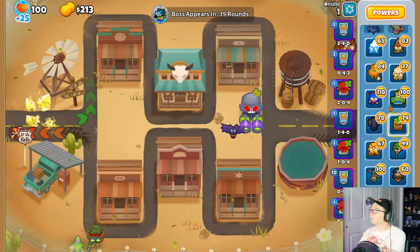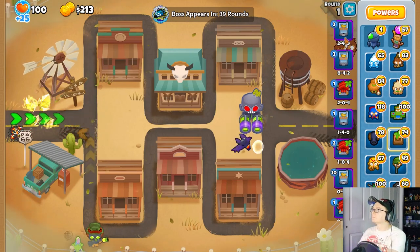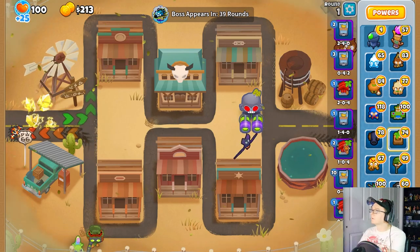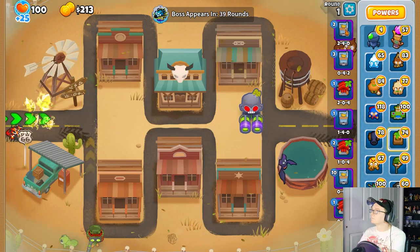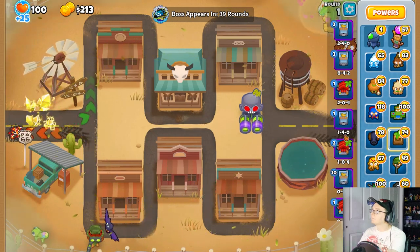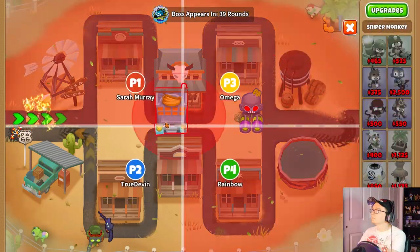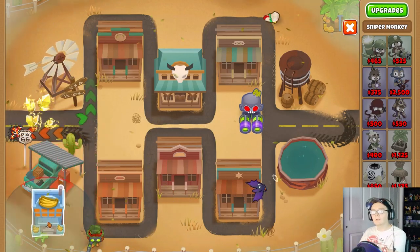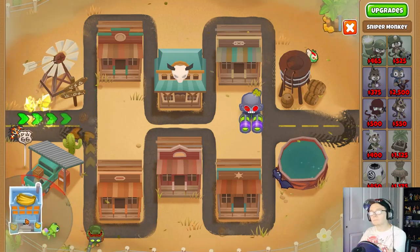And now to pick one that I actually want to use, which will be a farm. Now, which farm to go with? I'm going to be using a Tier 4. Let's go with this one. I'm going with this one just because it's going to be sacrificed — not even at the end, it's going to be sacrificed to a Monkeyopolis.